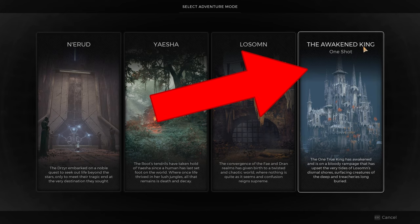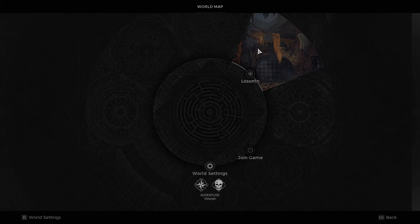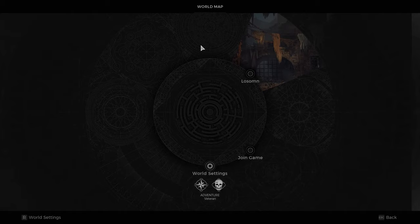You'll get a little information about the one-shot adventure. You can select yes and then you pick your difficulty that you're playing in. Now you'll see our adventure for The Awakened King is now active and you basically go ahead and play from Loathsome here from the Forlorn Coast — or if the tileset is random, I'm not sure if it changes for the DLC — and you can go ahead and experience the game.